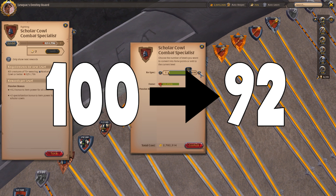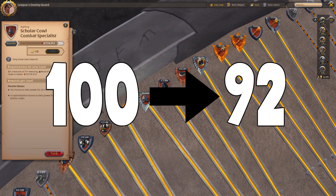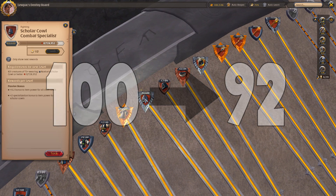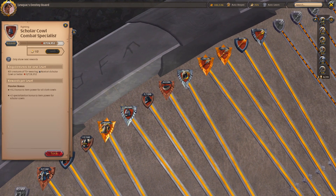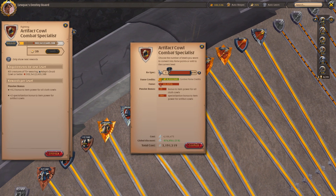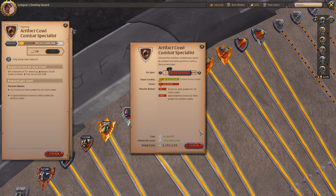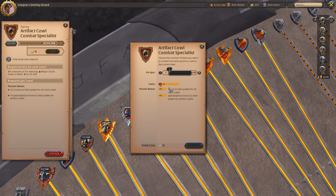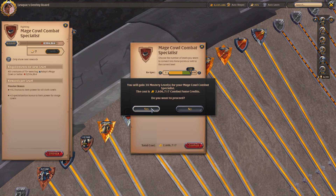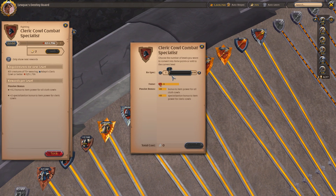Respeccing something from level 100 will actually get something of the same type to level 92. This is the same for artifacts — artifacts are three times the amount of fame. So respeccing an artifact will give you loads of fame credits — respeccing an artifact from 100 would give me probably enough fame credits to level all my other trees to 100.